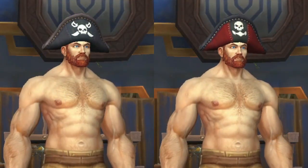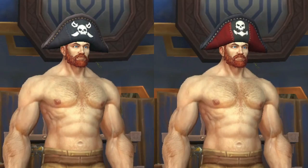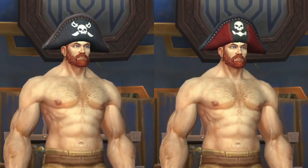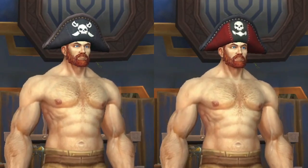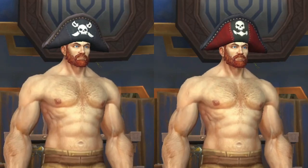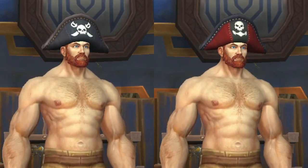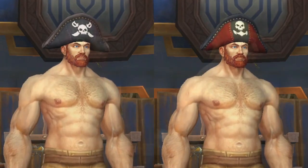Our next two items are Pirate Hats. The first is the Dread Admiral's Bicorn, which we've had up on the Trading Post before. The second is the Irontide Raider's Bicorn, which uses the same model but with different coloring. I do like these Bicorns — I picked up the first one when it was up earlier, and I'll probably pick up this one too. The price is only 175 tenders, so they seem like a good filler item.